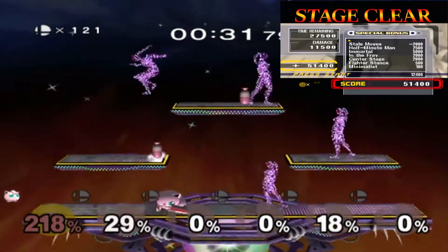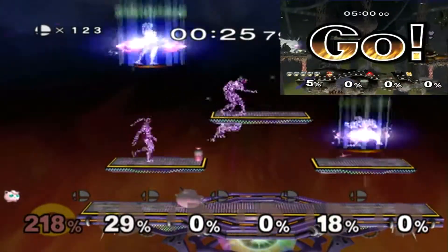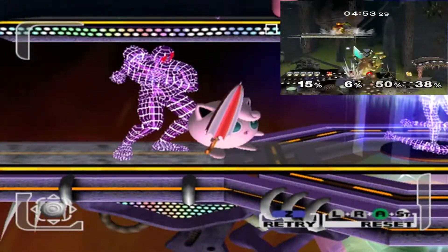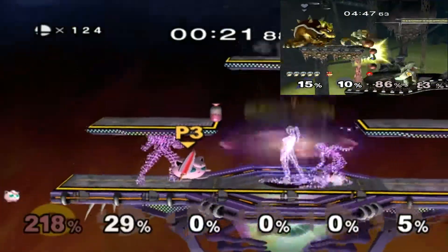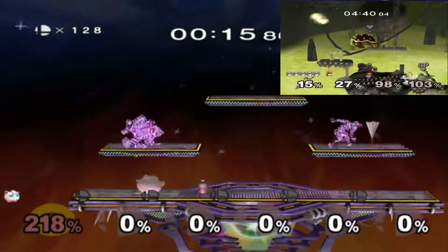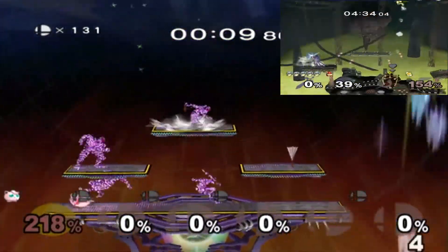First up, I've cleared 15 Minute Melee with Jigglypuff. One thing I've noticed is the way the wireframes attack — the female ones will almost never hit low, they'll always hit in the middle. The thing is they're pretty tall so they hit high. So if you have someone short like Kirby or Jigglypuff you can just hold down and duck underneath and dodge almost all their attacks.